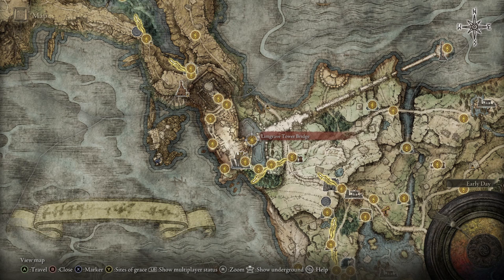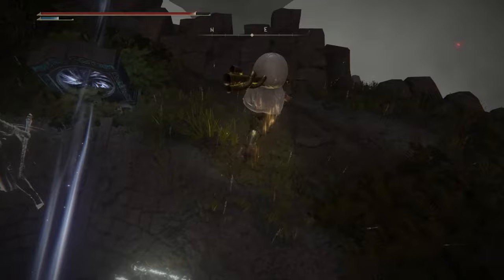To find this one, head to Stormveil Castle, specifically the bridge that leads to the Divine Tower of Limgrave, but instead of going through the waygate, just jump off of the ledge behind it to find this helmet laying on a corpse.